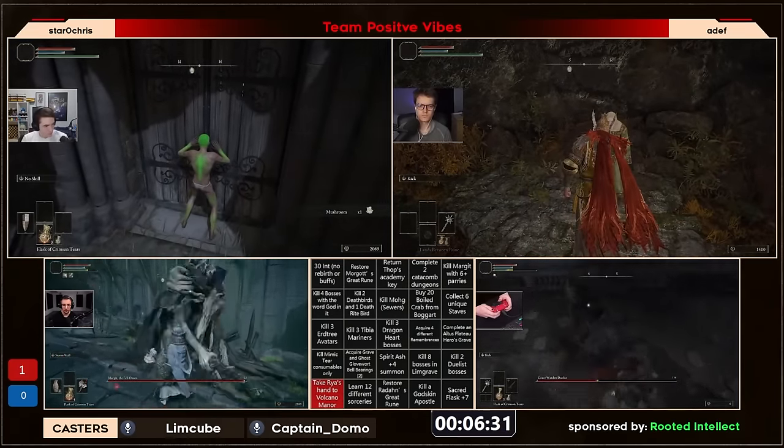There is the first square ready on the board for Team Positive Vibes — grabbing Raya's Hand on the bottom left corner. Possibly claiming their second square here in just a moment for the Stormfoot Catacombs, while Bushy is going to Parry Town with that Storm Wall Ash — way better than those medium parries we saw yesterday! Getting those ripostes in while parrying. Now Adev is actually choosing to go into the Haligtree, which makes sense because he does need that 12,000 — to actually buy those crabs.